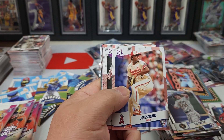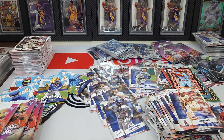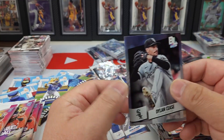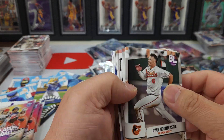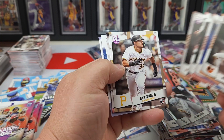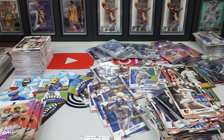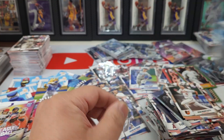Mike Trout — there we go! And our first Yamamoto. So we got both Japanese stars in one box — I wonder if that's a coincidence or maybe they collate like that. Aaron Judge, Dylan Cease — to the moon — another Shohei! So we got two Shoheis and a Yamamoto, very nice, very very nice.